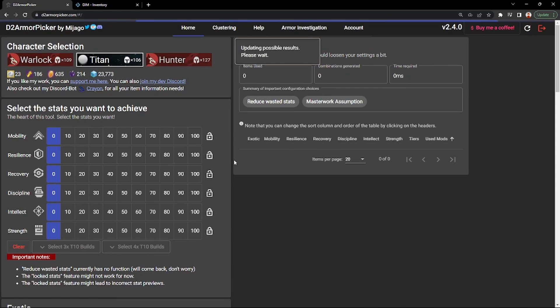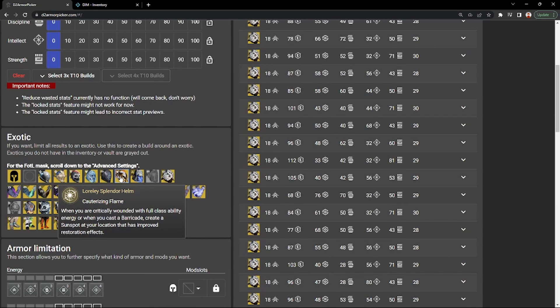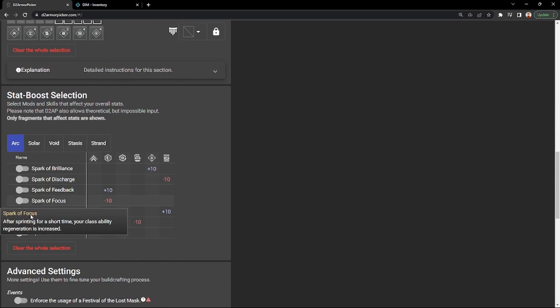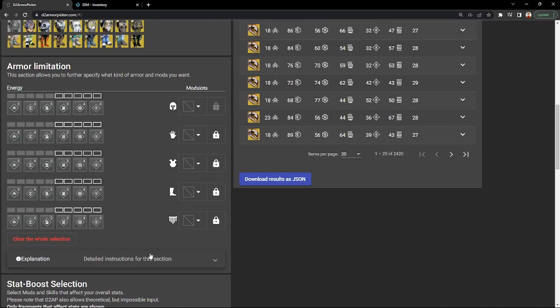So let's do a little example here of creating a build — say I want to do Titan. You can choose which exotic armor piece you'd like to build with, so let's say I want to make a Loreley Splendor build. Now let's scroll down to the fragments because fragments do dictate your stats. I'll click on Solar and select Ember of Empyrean, Ember of Torches, and Ember of Searing.